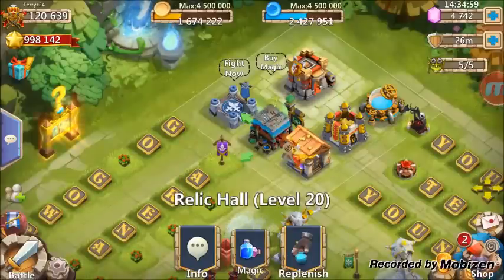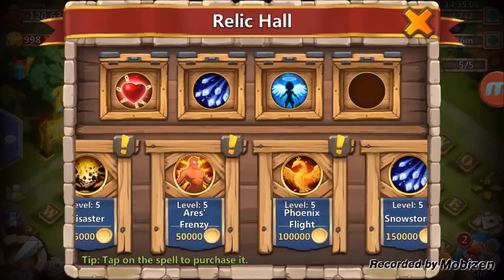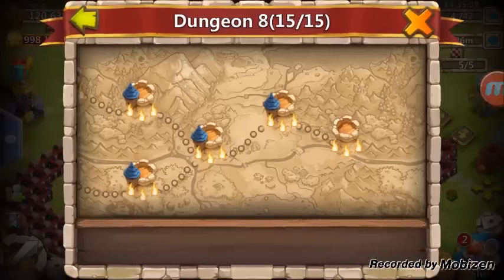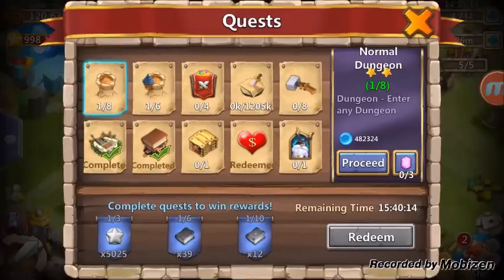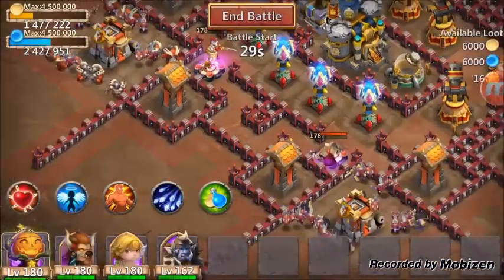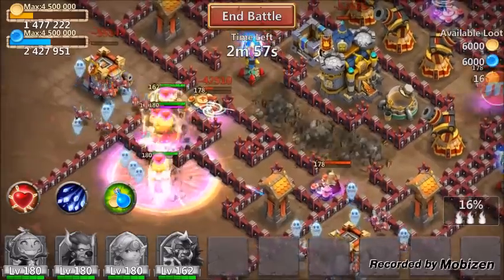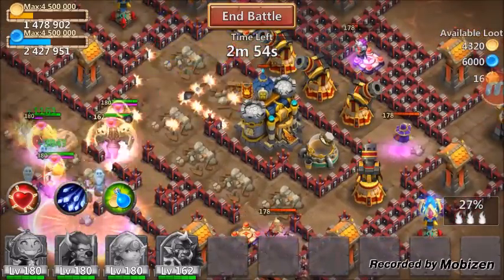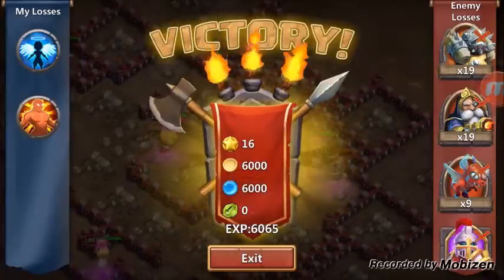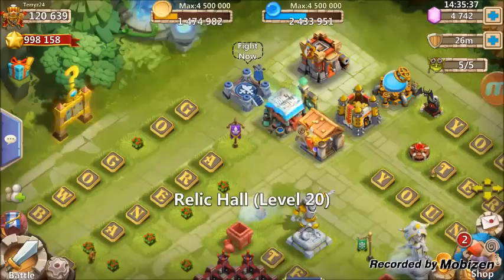Look at that — the minotaur didn't even have an aries frenzy and that minotaur proc just wiped out that 40-shard dungeon. Wow! We don't need the expert dungeon, so we're heading right back into the 40-shard dungeon. Two minotaur procs and it's game over — 99 with the buff of cupid and pumpkin duke.